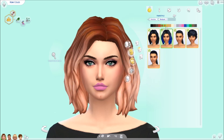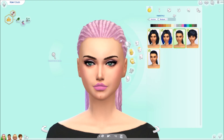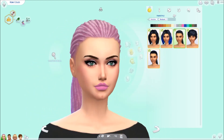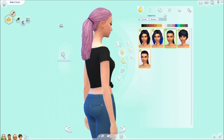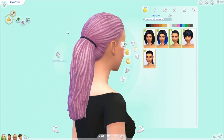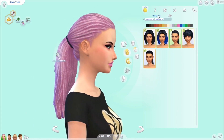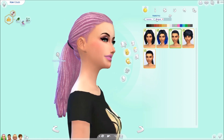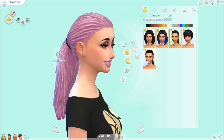Even the natural colors have the ombre effect — that's pretty. Then we have these dreads, and they look really good. I like how EA made them look because there's not a lot of hairs like this. We need more, and I'm glad they put them in the game. We are slowly getting more, which is nice.